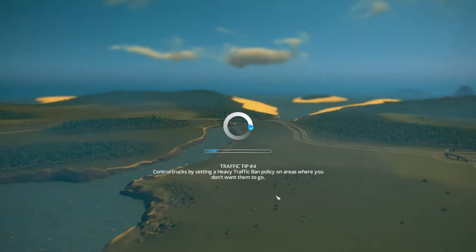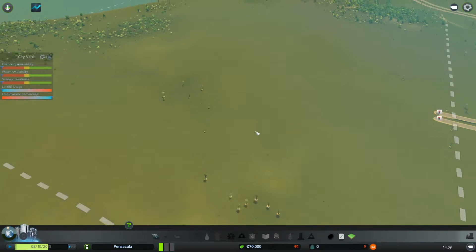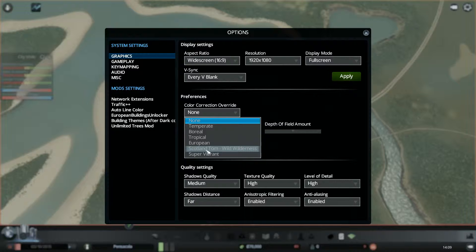We'll wait while this loads. Okay, we have loaded onto our map. We're going to go ahead and check out the color correction before I forget. I went ahead and downloaded a color correction to try out.